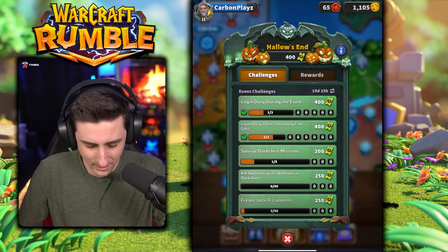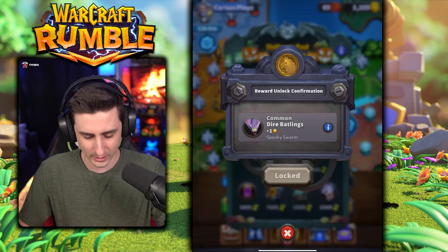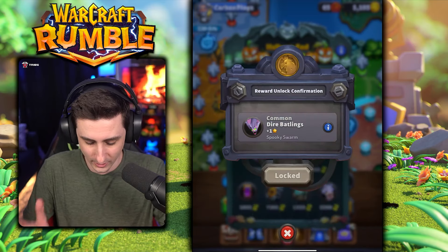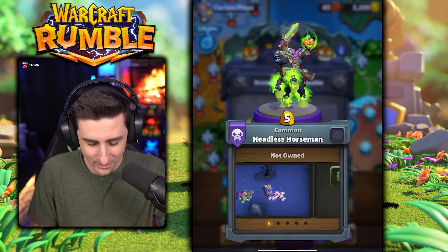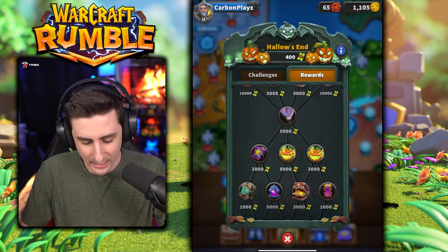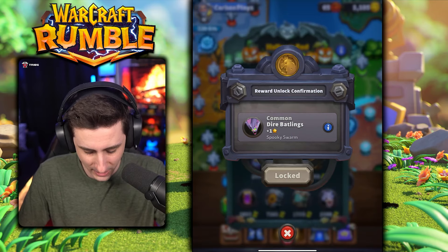So here is the event, and if I take a look at the rewards that I want to unlock, well this is the first one right here. I want to get this new mini, Dire Batlings, to be able to use — I don't have that. And then eventually my end goal is to unlock this new one right here, Headless Horseman. So I have quite a bit of work to do, but in today's video we're going to push for this first one here, Common Dire Batlings.